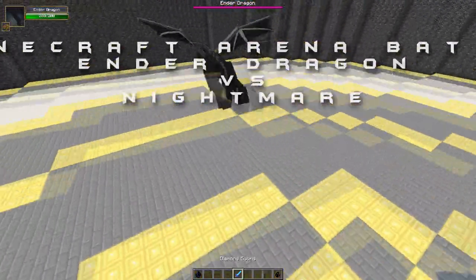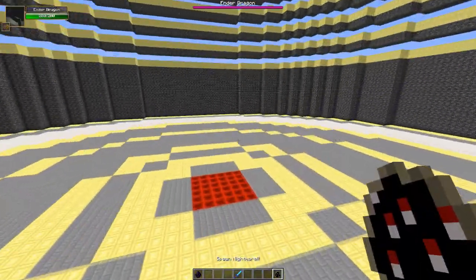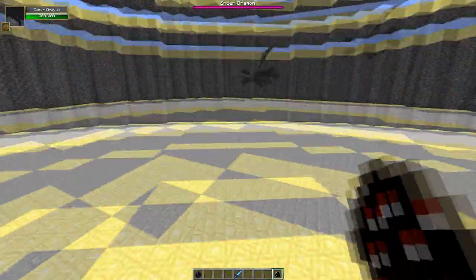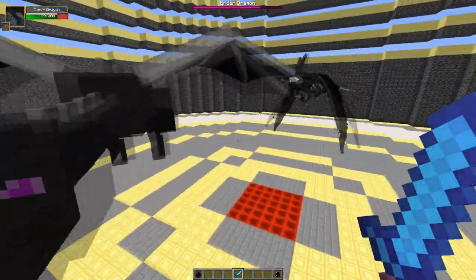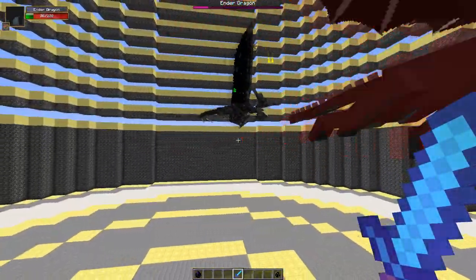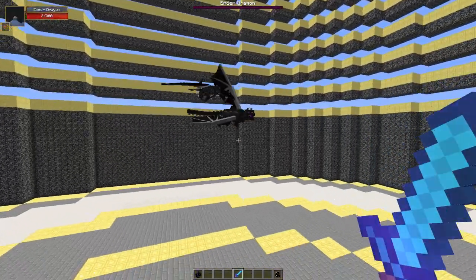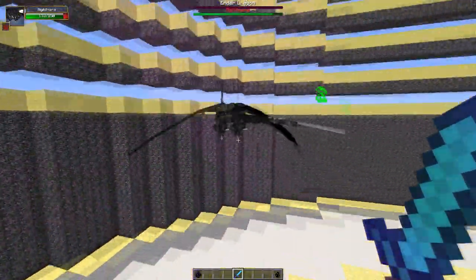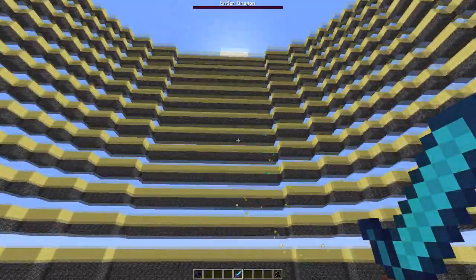What's going on guys, Smarty here, welcome back to another mob battle! Today we have a vanilla Minecraft mob versus a modern Godzilla mob. The Ender Dragon is going up against the Nightmare. They both can fly and attack like no other, but unfortunately the Ender Dragon goes down and the Nightmare's health is still almost full. This Nightmare definitely needs a lot more Ender Dragon power to go down.